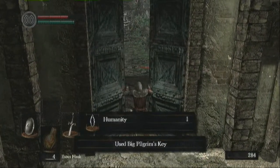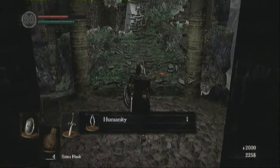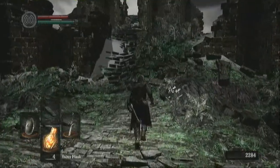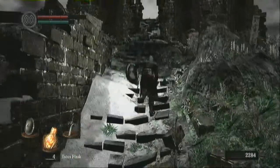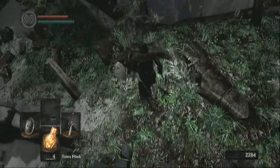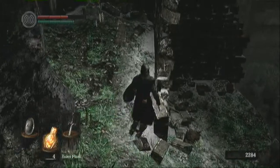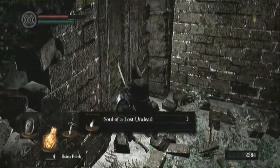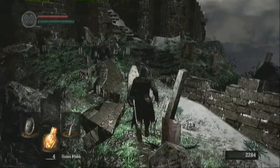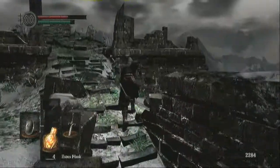Actually, let's just explain it now. Humanity — basically, once you die you'll turn hollow. Humanity restores your human form, meaning you'll find better items, although your attacks won't be as strong. And you can use humanity to kindle a bonfire, which will give you more Estus flasks. Right now I have four, but the maximum is five. Just over here is a nice little hidden item called a Soul of a Lost Undead — that's a plus 200 souls. It's really good to use them when you're about to level up, to give you a little extra souls in case you're running short.